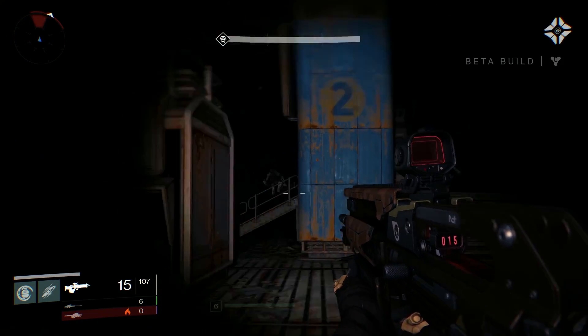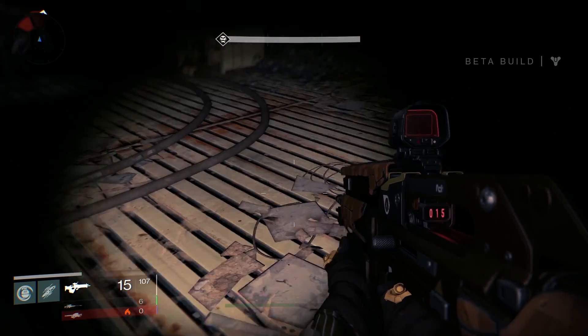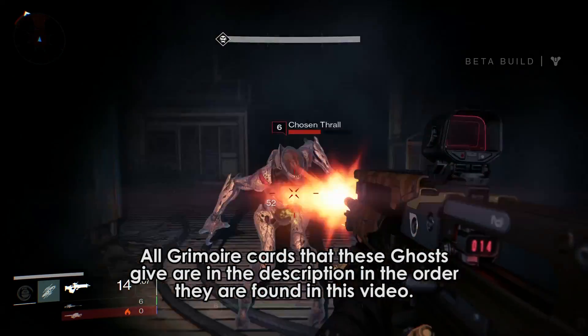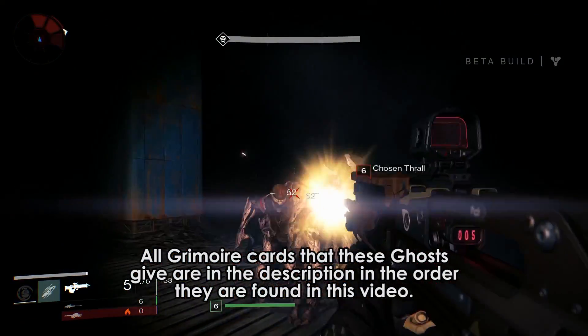Hey guys, it is Datto, and today I'm gonna be showing you the locations of 18 different ghosts in the Destiny beta. Ghosts get you grimoire cards and grimoire points, so be sure to remember the names of the cards that you get to check them out later on Bungie.net.